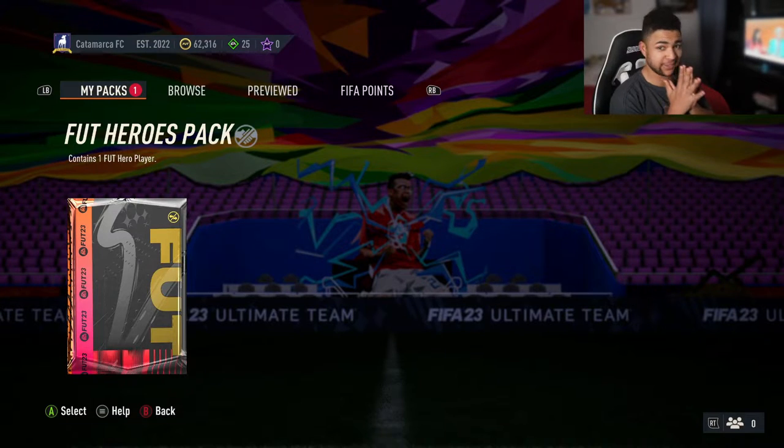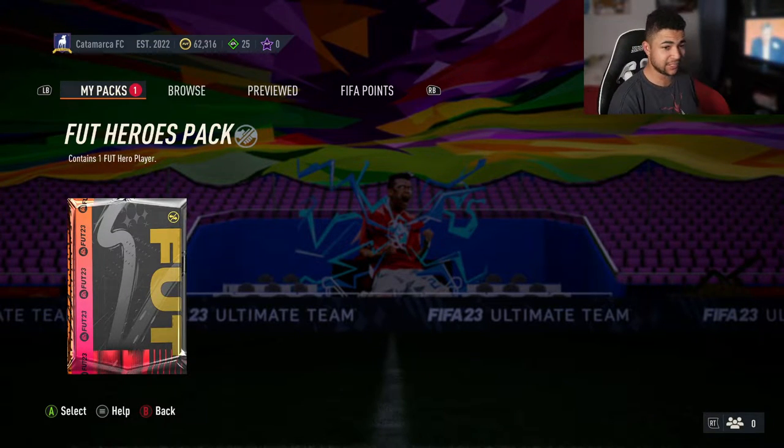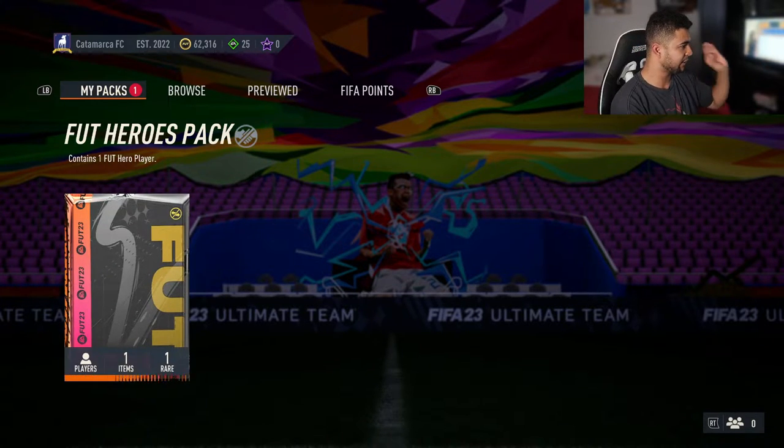Hero pack! Out of this, we really want to try and get Yaya Toure or Ginola — those are the two marquee players. For my team, I've already got Brolin, which I got from Rival Rewards the other week, and I've already got a Youngberg. But any good tier card from this would be great — anything worth more than the SBC. Right now the SBC is around 112k, so if you get a player worth more than that, I'll be more than happy.